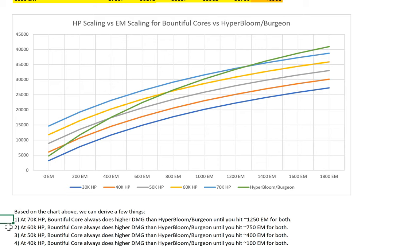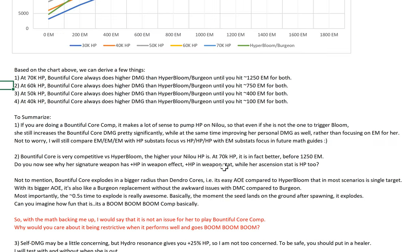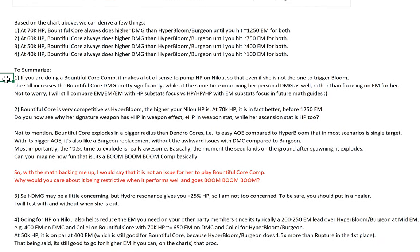Especially if you go to 70k HP or even 60k HP — I know F2P players hit around 700-800 or even 600 EM. So at least 60k HP is a strong target. To summarize: if you're doing a Bountiful Core comp, it makes a lot of sense to pump HP on Nilo so that even if she's not the one to trigger Bloom, she still increases Bountiful Core damage pretty significantly, while at the same time improving her own personal damage as well, rather than just focusing on EM. I will still compare triple EM with HP substats versus triple HP with EM build in future math guides.